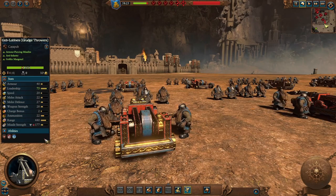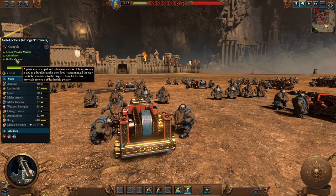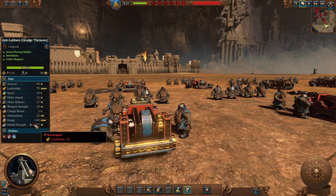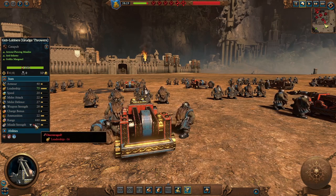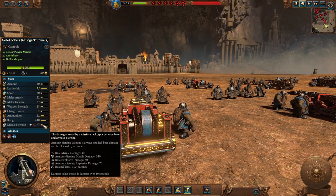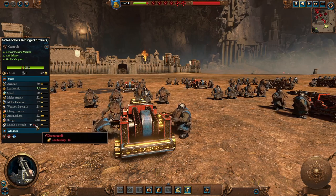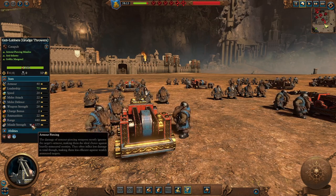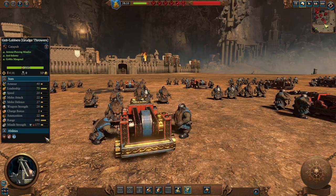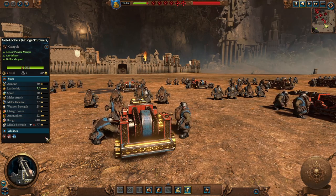The Goblobbers, Grudge Throwers Regiment of Renown. In essence they have a goblin mangonel — they throw a goblin prisoner on a boulder that's then fired, so it causes Discouraged. Any units hit by that goblin will think that could be me. Quite a lot of good missile strength in itself so the damage is already good, plus that minus 16 leadership debuff, and they still cause armor piercing. Same range as the others, just overall better defensive stats. A good addition to your artillery forces.